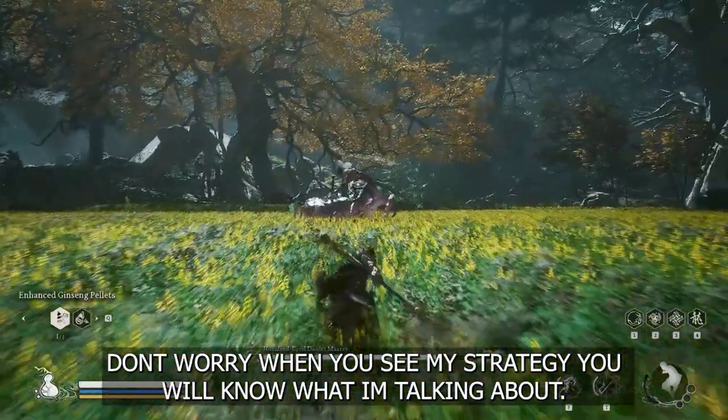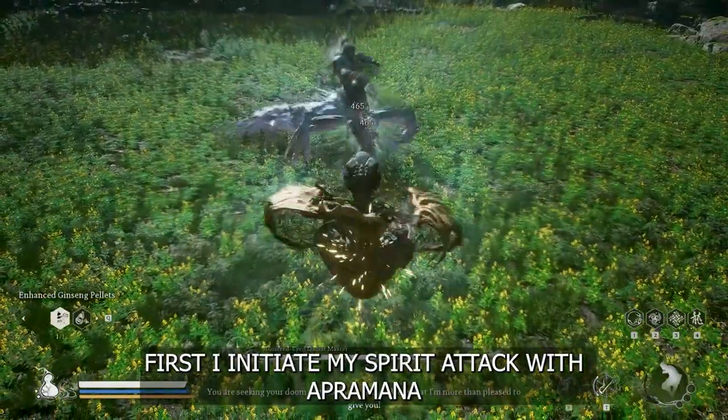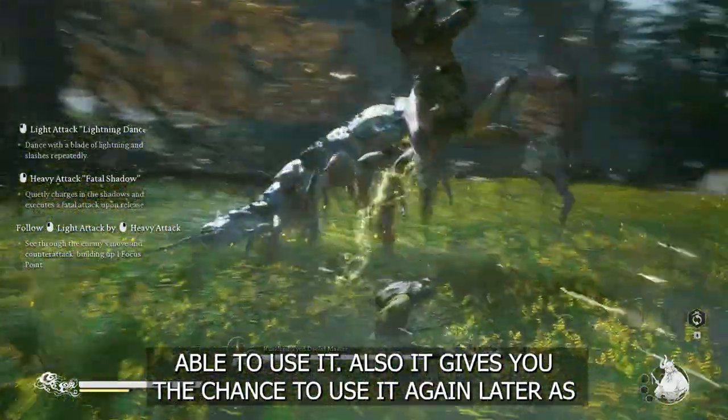Don't worry, when you see my strategy, you will know what I'm talking about. Alright, let's begin the show. First, I initiate my spear attack with a upra mana bat to freeze him and buy me some time.